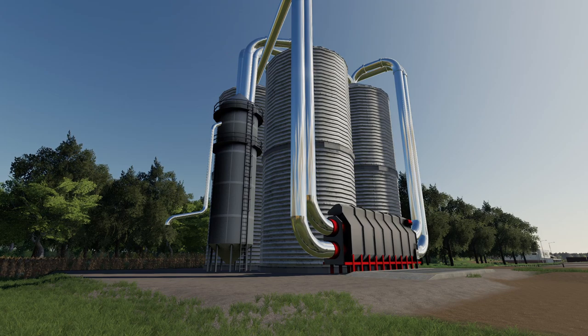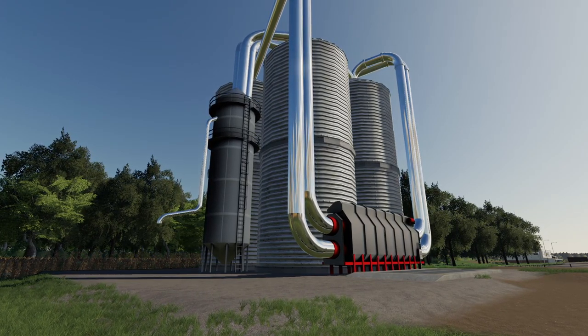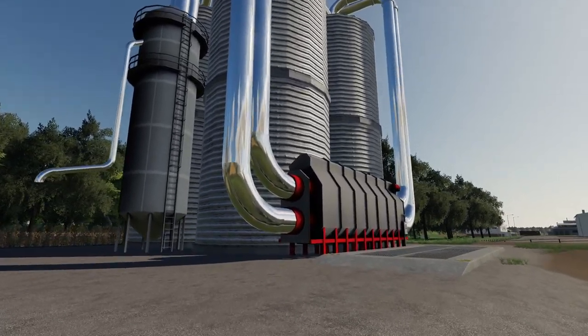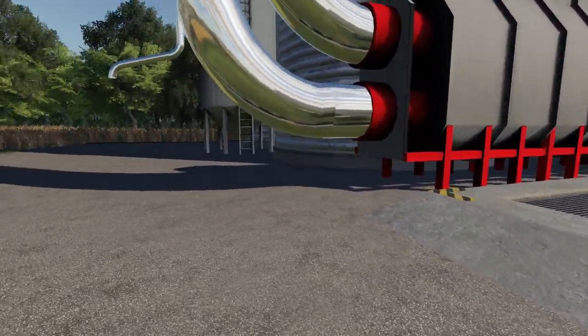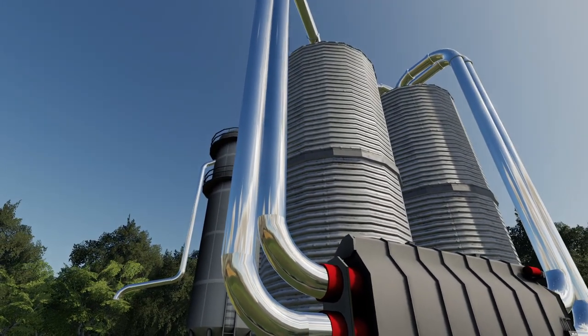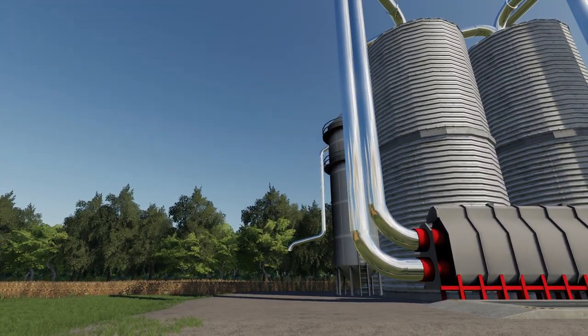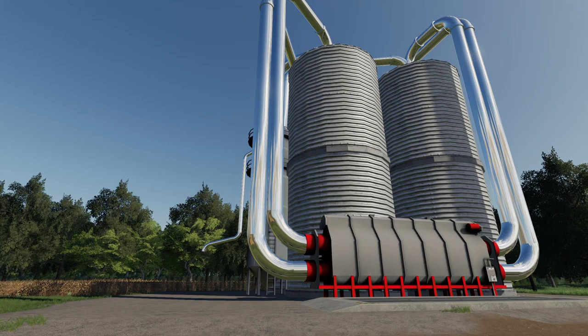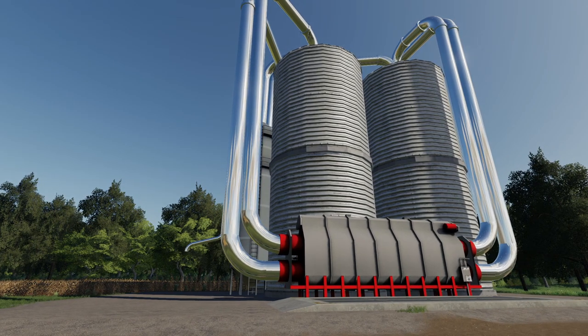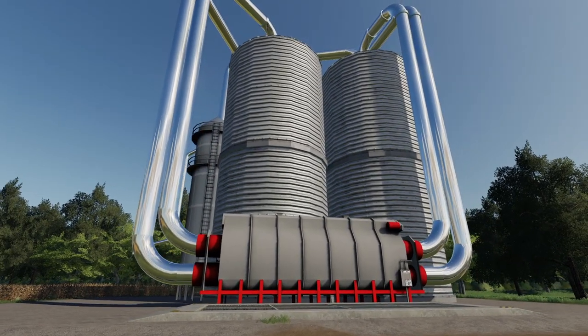Let's talk about a couple of placeable objects — we have two of them in today's update. First is the multi-storage silo. It's got some fantastic chrome pipes and is a normal silo with inputs on the right and outputs on the left. It sells for $180,000, takes in 1,500 liters per second, and has a capacity of 800,000 liters per product. It accepts wheat, barley, oat, canola, sunflower, soybeans, maize, potatoes, sugar beet, and sugar cane — a solid multi-fruit crop storage option.